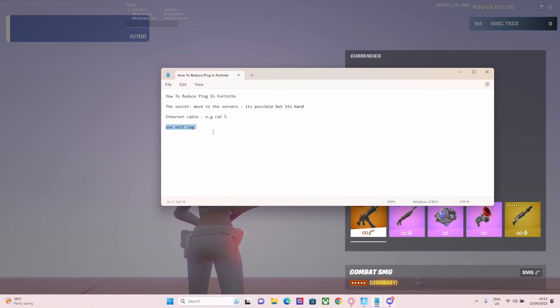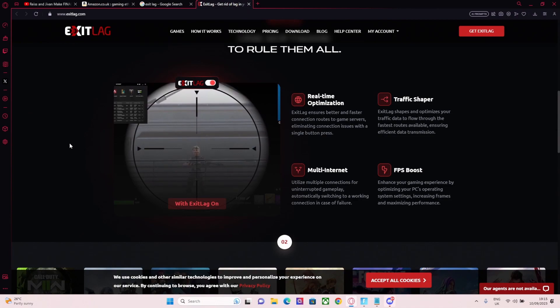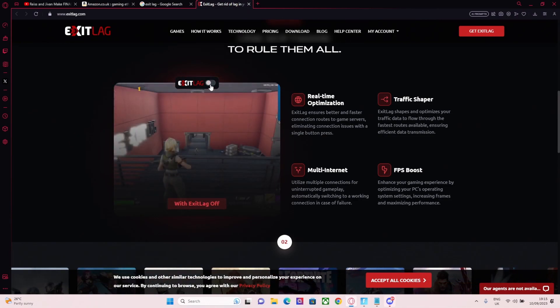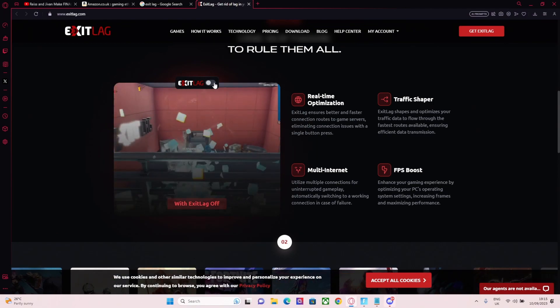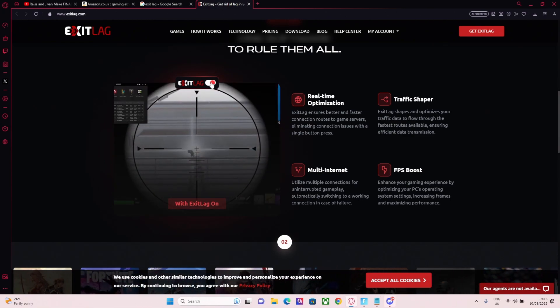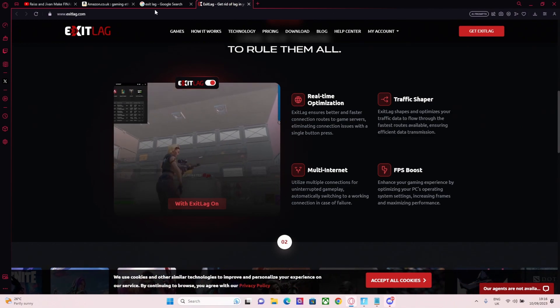The final tip to get lower ping is by using Exitlag. A lot of people use it. Look at the video they put out — without Exitlag this is what it looks like, and with Exitlag this is what it looks like. I feel like this is a misleading video, but it could be a placebo effect — I'm not sure.